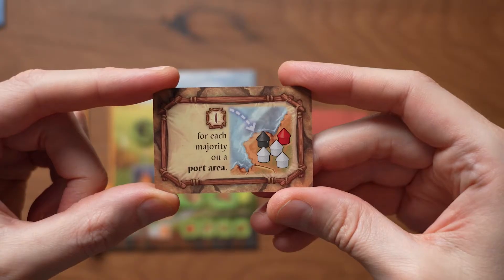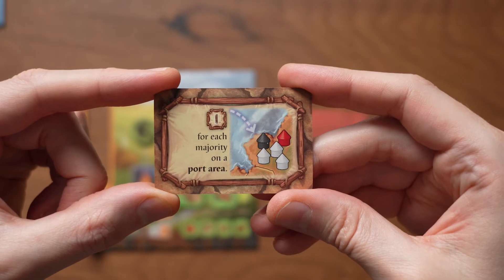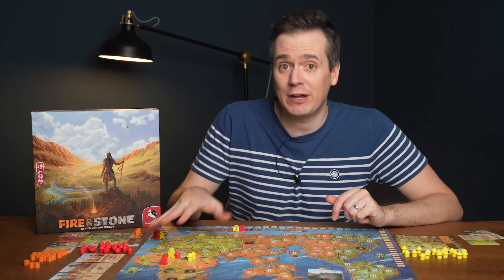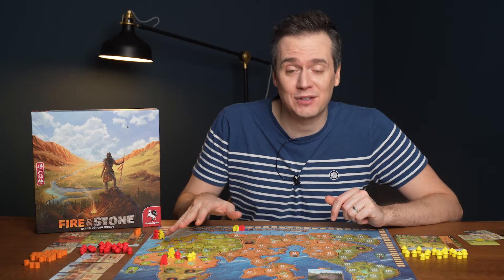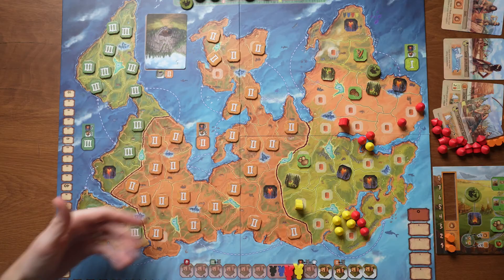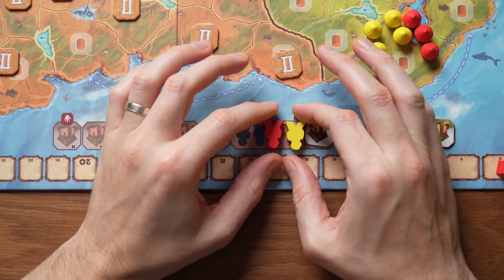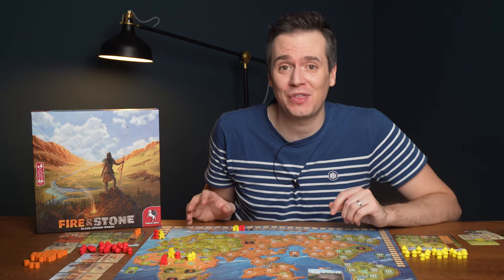You also have a secret goal which encourages you to focus on building huts in certain parts of the board. When you have discovered enough huts in region 1, all players are allowed to start exploring region 2 and later region 3. Halfway through the game, you'll unlock a second scout pawn, so you can do two things every turn.